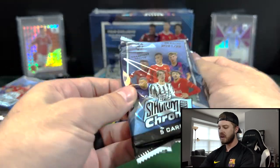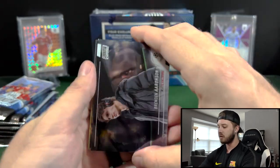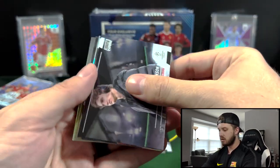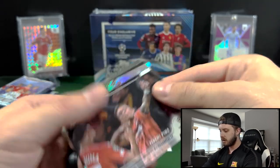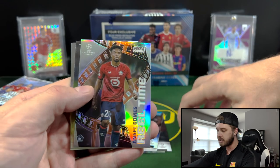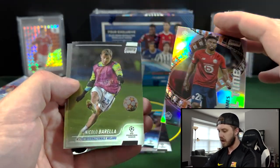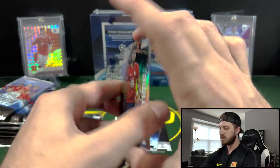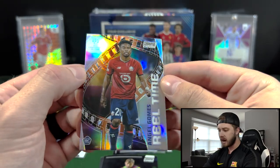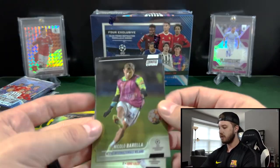There shouldn't be any mems in this product — just looking for autographs and numbered parallels. So we have Brendan Arison, Pinot, another insert here, and that's going to be Gomez. That's a nice Refractor. And then behind him is going to be Barella. I don't know if they're all Refractors, but cool looking card — that's his rookie. Alright, we got Barella and Wei.